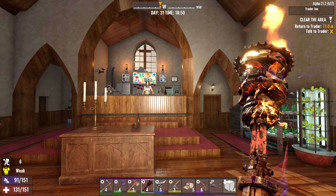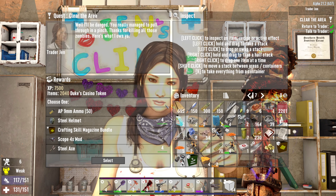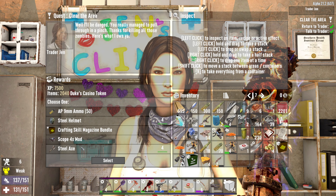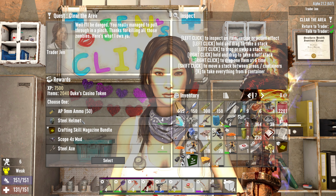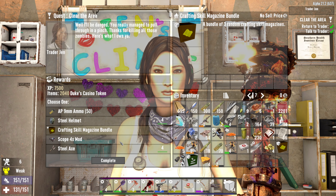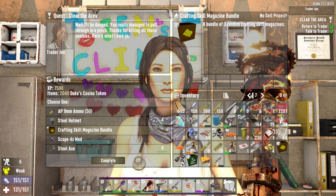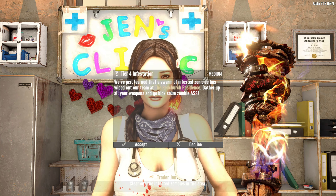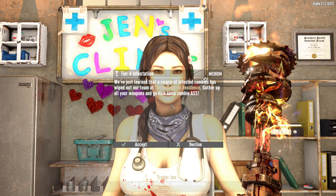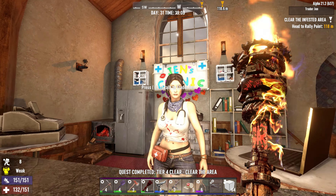Hello Jenny, my girl - it seems like it's been forever. Here's your pay for a job well done. Steel axe level four - extremely tempting - steel helmet, but I'm going to go with the crafting skill magazine bundle. We need more skill magazines. We should do a tier four infested clear - I would love the red church residence. This is going to be hard. 'This is dangerous work.' 'Yeah, but I believe you can handle it.'